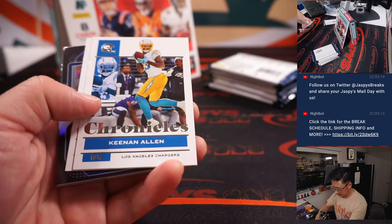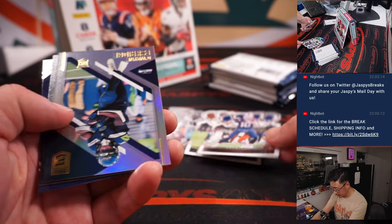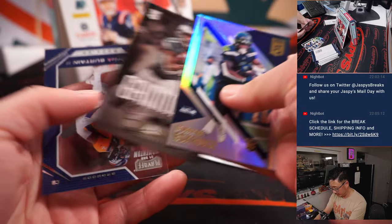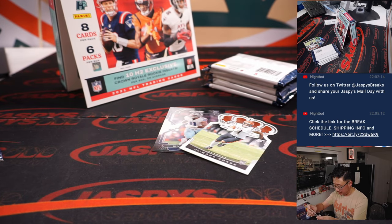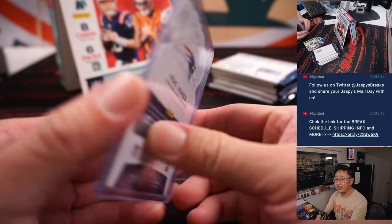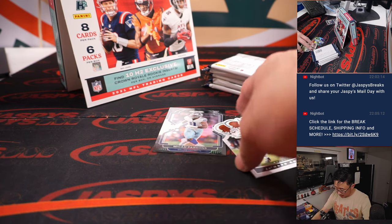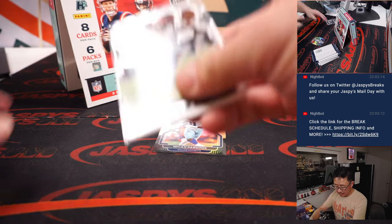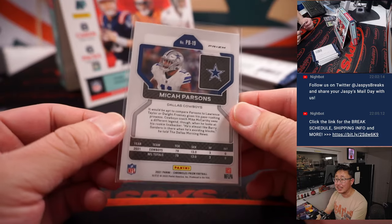All right, let's see what we got. Got a Micah Parsons rookie, Jamar Chase, and a Mac Jones. Good start. These Crown Royale rookie inserts are some of the exclusives we can look forward to here. Aaron Miller with the Patriots gets the Mac Jones die cut. There's Jamar Chase for the Bengals — that's pretty nice, going to John. And here's Micah Parsons for Dallas — that'll be for Nestor.